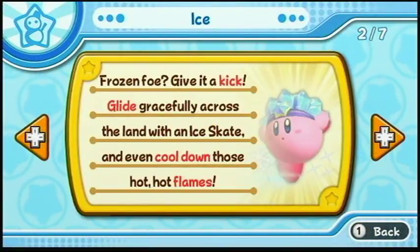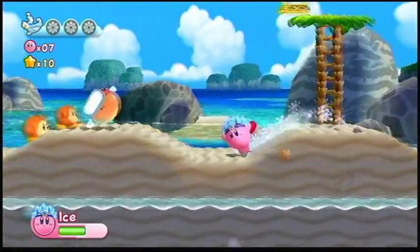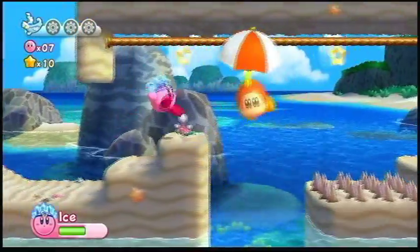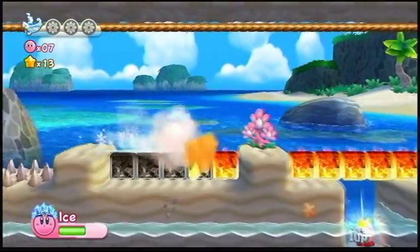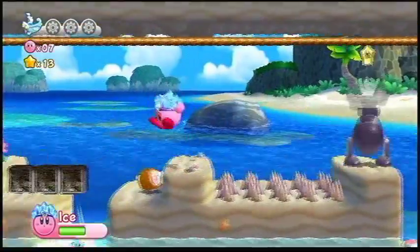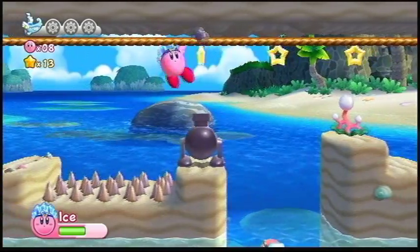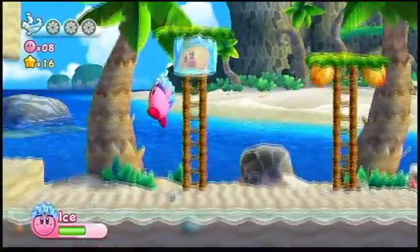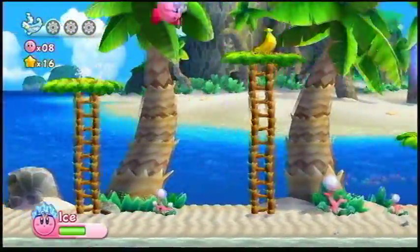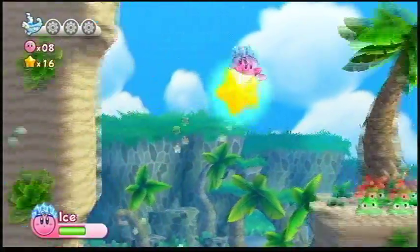Frozen Fro? Give it a kick. Glide gracefully across the land with an ice skate and cool down those hot flames. Ice Kirby has the ability to melt hot flames, just like water does. With the Ice ability, you create an ice field around yourself and you can freeze enemies with it. Once you've frozen them, you can give them a kick — something that a previous Kirby enemy would do. However, Mr. Frosty is not in this game. Sad, but true. I liked him.